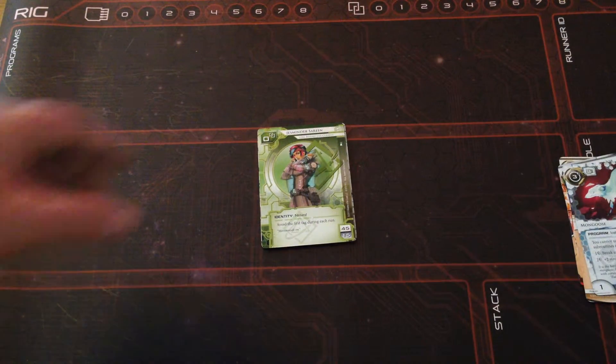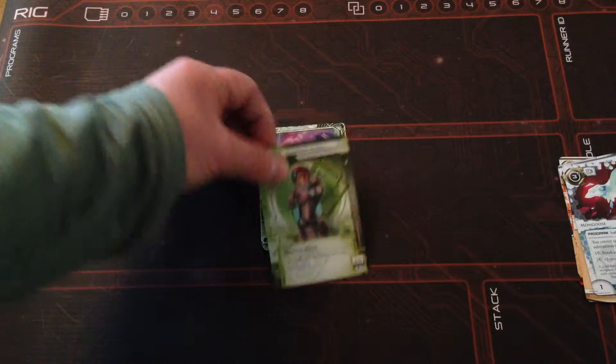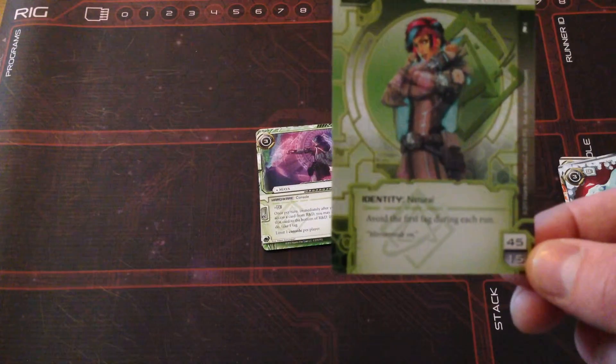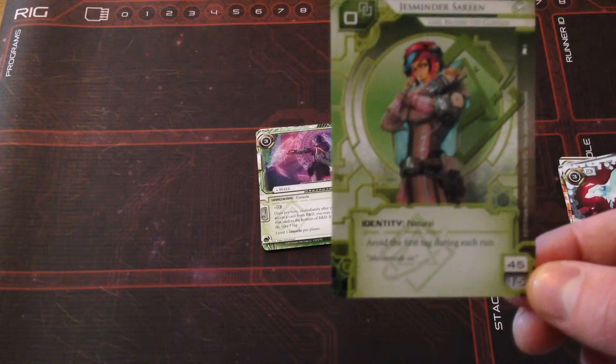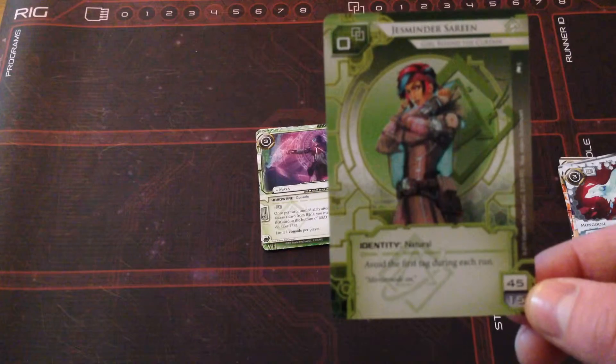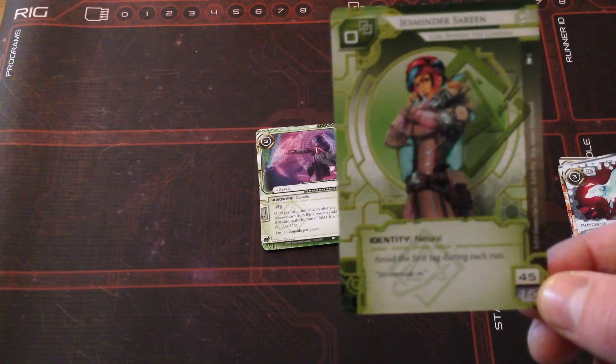Next we move on to the Shapers and their new runner identity: Jesminder Sareen, the Girl Behind the Curtain. She's a natural identity with the standard 45-card minimum and 15 influence limit, and her ability lets her avoid the first tag during each run. Now you're probably thinking there are better Shaper identities out there, but when you combine that with her console — the next card — it gets interesting.